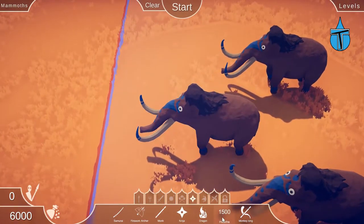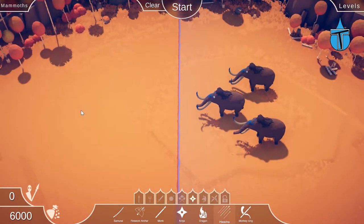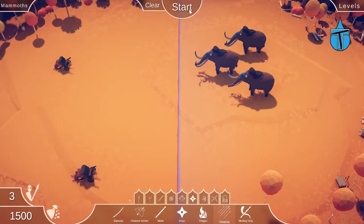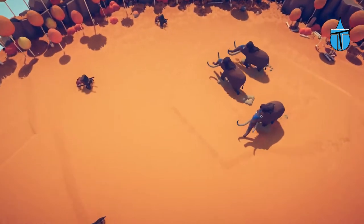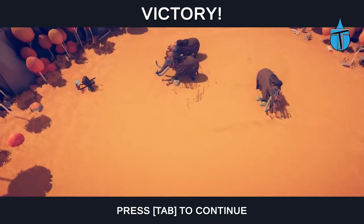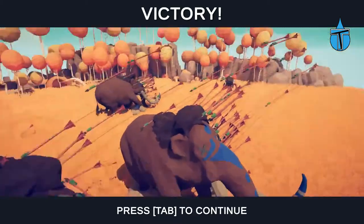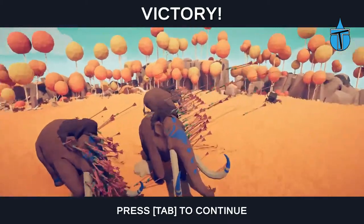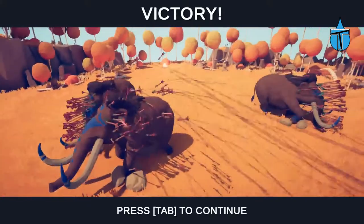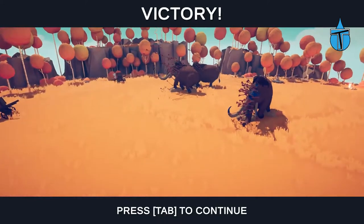We've got some mammoths now! We saw how well Artemis took them out so I think we're gonna have to do it. Let's put one there, one there, and one there - I want to see how these arrows go. Oh, they're both going up that way. And we won - well that's over pretty quick! Wow, look at the amount of arrows going in. I love the fact that they're able to hit more than one - they've flown over from one mammoth onto the others. That is a lot of arrows and a lot of damage.